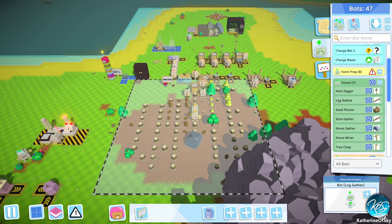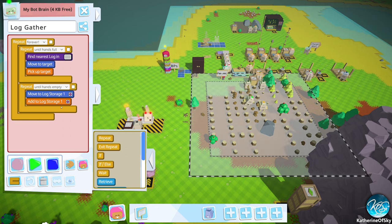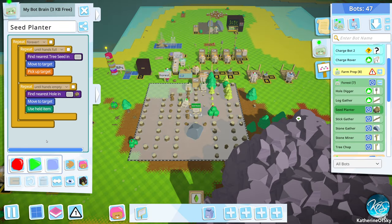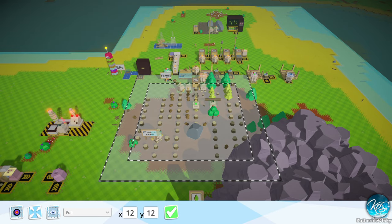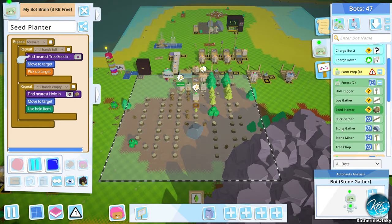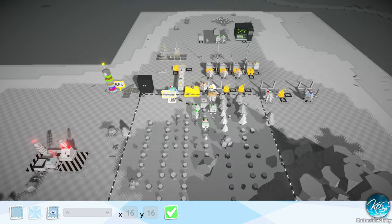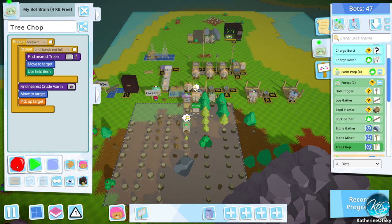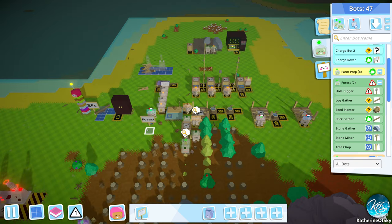So forest, let's just stop all the forest bots and then we'll go for hole digger — he'll do his own area. Everybody else is going to record: find nearest log in forest. Go. Seed planter: find nearest tree seed in forest, find nearest hole in forest. Go. Stick gather: find nearest stick in forest. Stone gather — you're fine. Stone miner — you're fine. Tree chopper, you can stay in the same area. Let's put the sign back here and I think we're good to go.